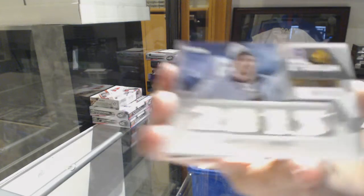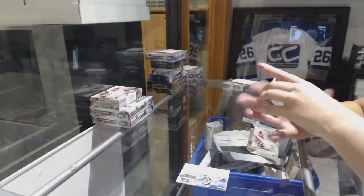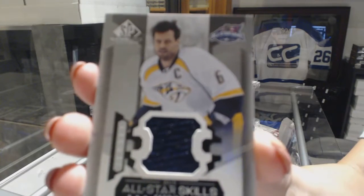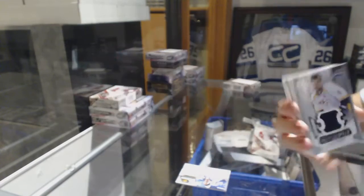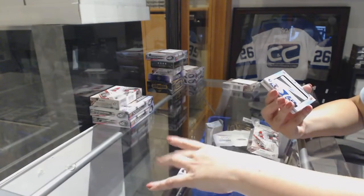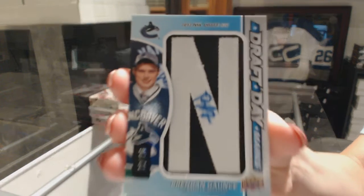We've got a Stadium Series Relic Jersey, number 125, Martin Jones. All-Star Skills Fabrics Jersey of Shea Weber. We've got a Draft Day Marks, number 35, Brendan Gontz.